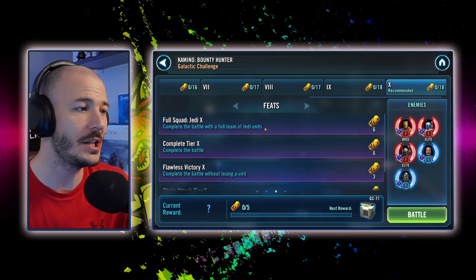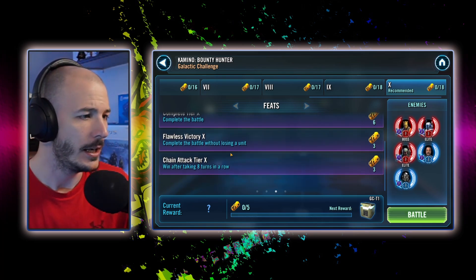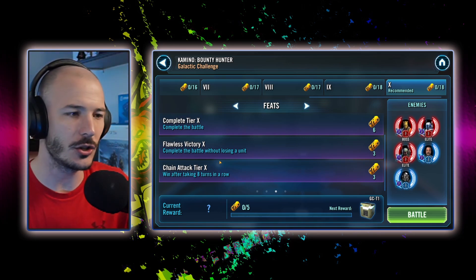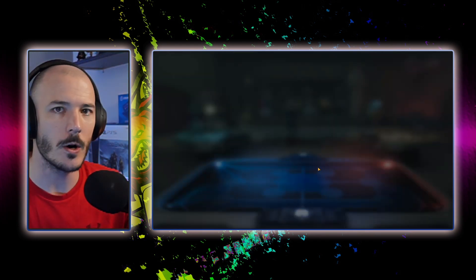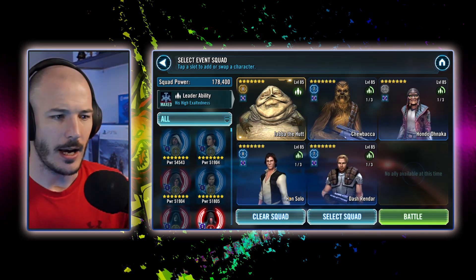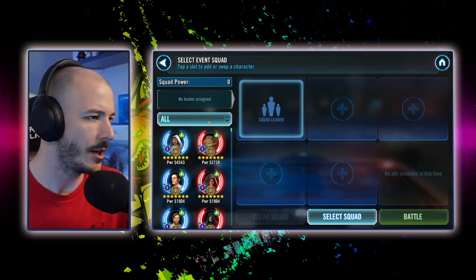I hope so. Complete the battle with a full team of Jedi versus Bossk — this sounds easy. No losing your units, take eight turns in a row. Eight turns in a row. Also, don't use Jabba, Chewbacca, Hondo, Han Solo, and Dash Rendar — that sounds suspiciously like a smuggler's run team.